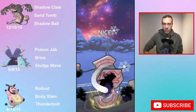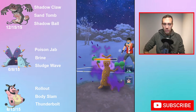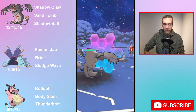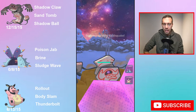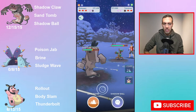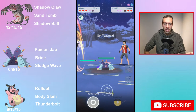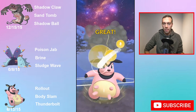Miltank was, much like Dunsparce, a huge disappointment. And it all, in my opinion, comes down to Rollout. Rollout was the move they gave these Pokemon that was supposed to make them meta. What I found was your damage and energy per second is not where it should be to make this Pokemon good. You do about three Rollouts to get to a Body Slam, five to get to a Thunderbolt. So it's not bad, but...